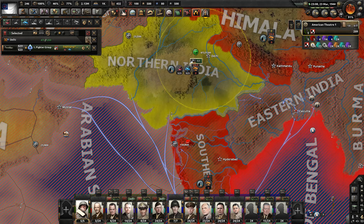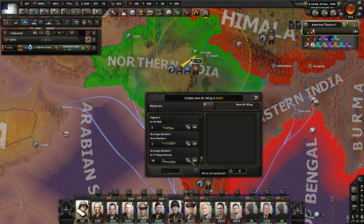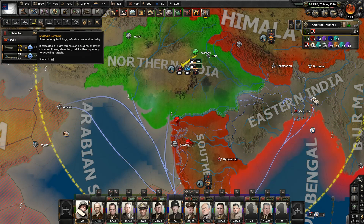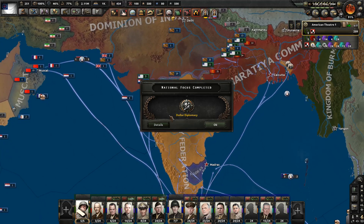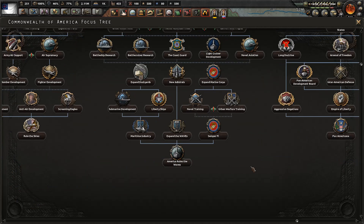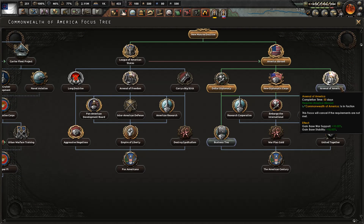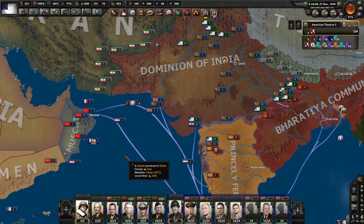We at least got some air superiority here. Do we have any transport planes? We've got strategic bombers — that could be sort of helpful. Dollar diplomacy is done, which I think I was doing on my way to getting more stability. Business ties or Arsenal of America — yeah, that's good, Arsenal of America.